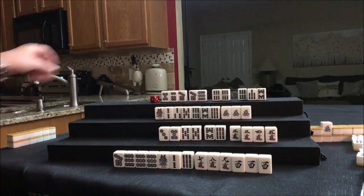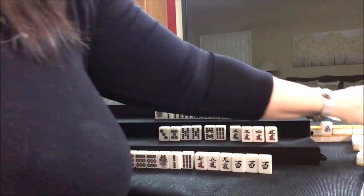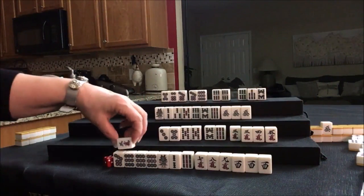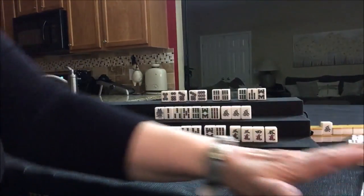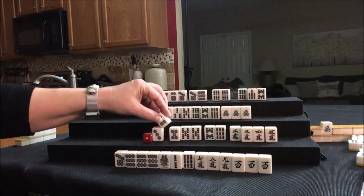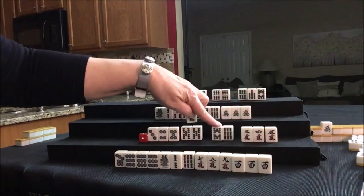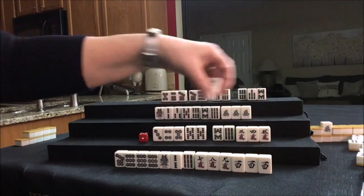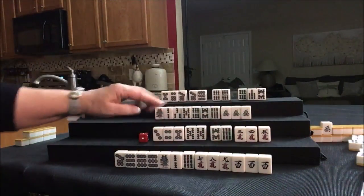Nobody can take it. Drawing for North — 1-BAM, nobody can take it. 3-crack. Drawing — 4-dot. They got it! We're ready to win on a 7-BAM. They cannot Reach because they have a Chi out, but they're ready to win on a 7-BAM — Ten Pi. There's a 3-crack discarded.